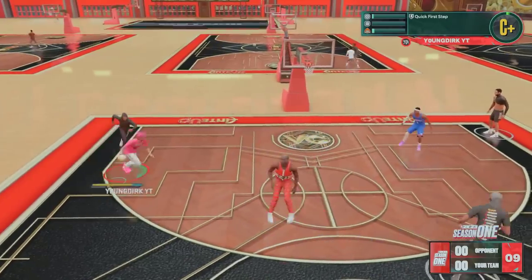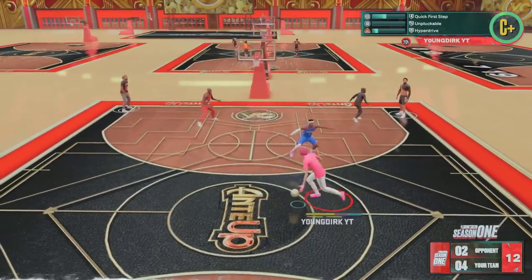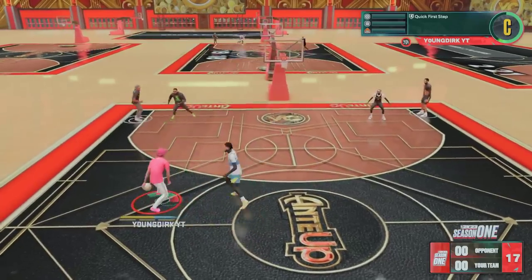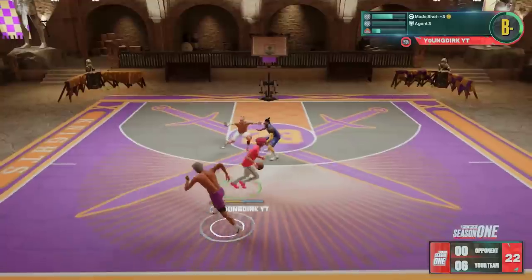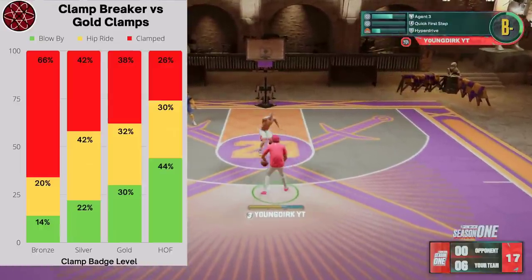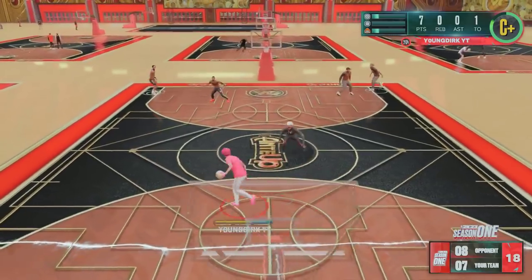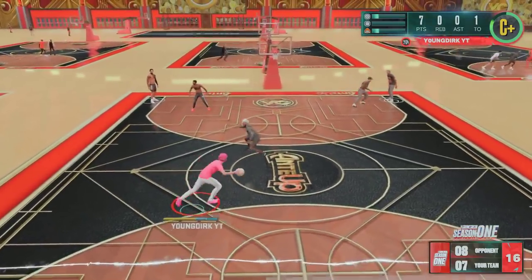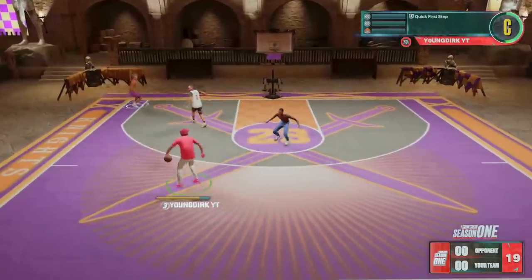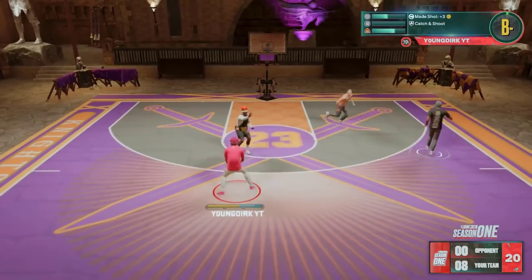The badge I'm using instead of Unpluckable is Clamp Breaker. 2K Labs did a video on it — it's a very good badge. It breaks the clamp pickup stoppage animation. It really helps you get to the basket, and rim running we love to do. This is so good for breaking those clamps and getting to the rim. I would definitely equip this badge.